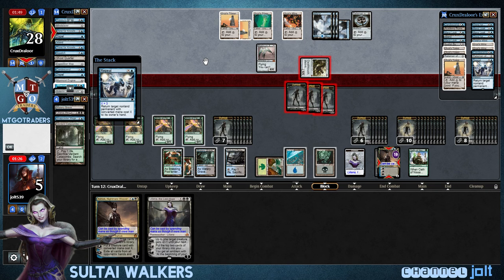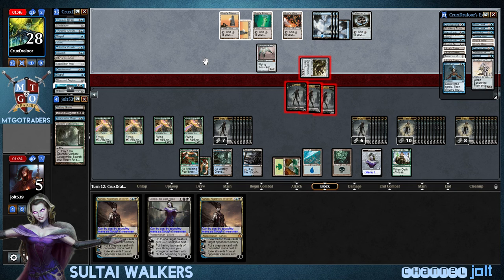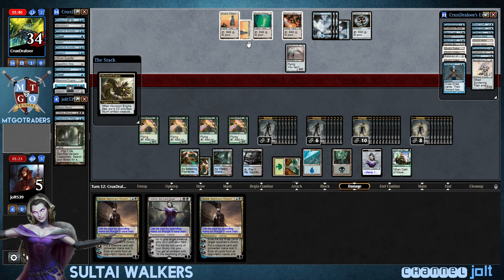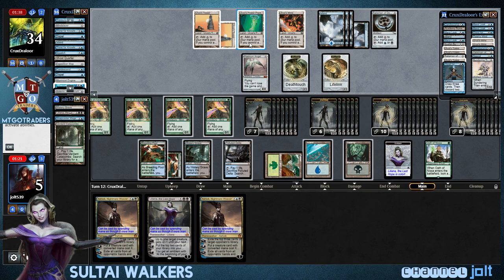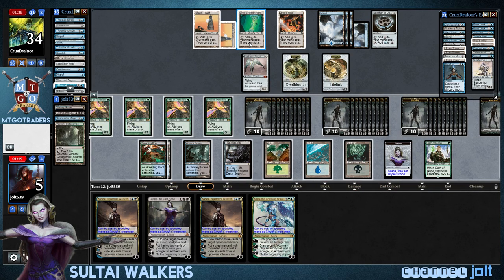Ashiok gets bounced back to our hands, but we can still cast it next turn and get it up and running. Now, we can also get down Liliana minus, return a creature card — we can get back Snapcaster into our hands. So we're going to get some Worm Tokens off that.